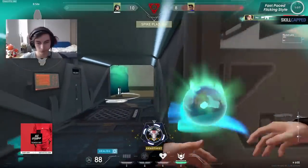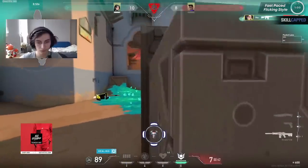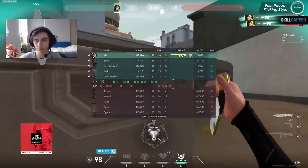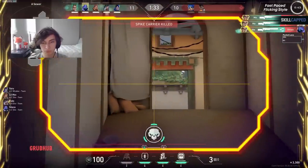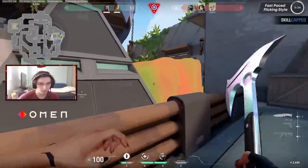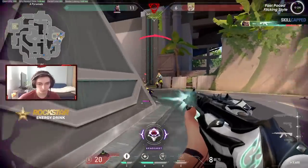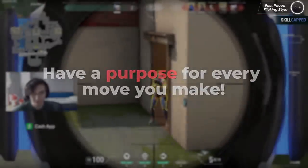With the enemy's location revealed, Asuna immediately backs up to change his angle while healing, and jumps to gather information on the last player. A teammate calls out they were also around Hookah, so Asuna holds the tight angle from backside. He does a short peek and, with minimal effort, snags the frag with tight crosshair placement. If you plan to play this fast flicking style, make sure you're thinking quickly on your feet — don't just run in like a madman. Even though Asuna always appears to be on the move, each of his moves has a purpose.